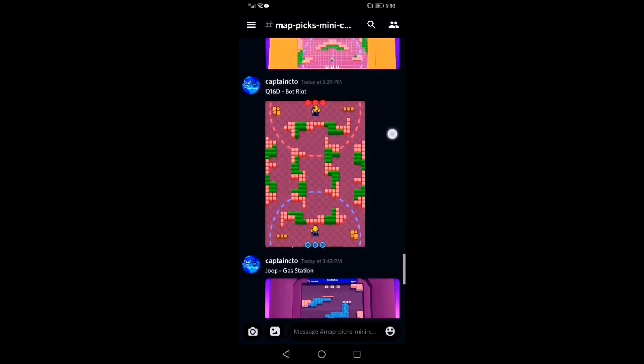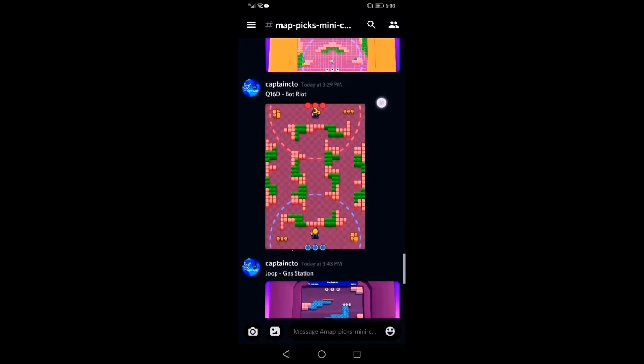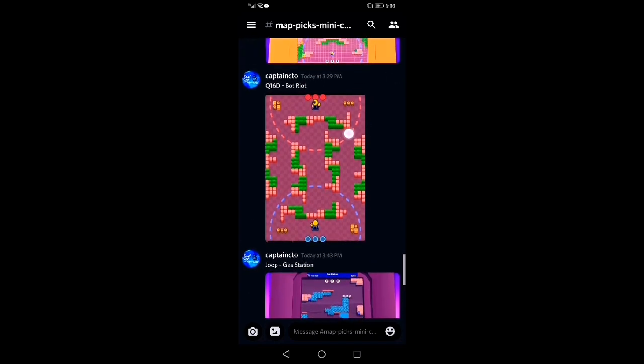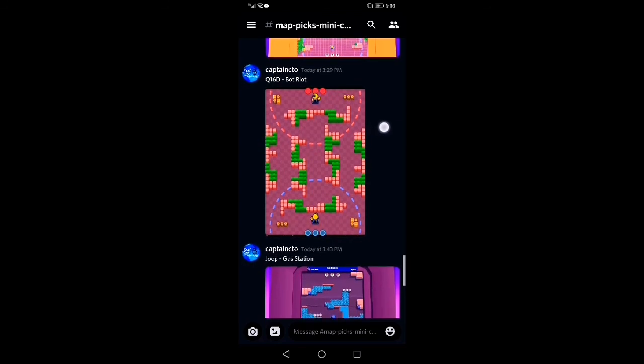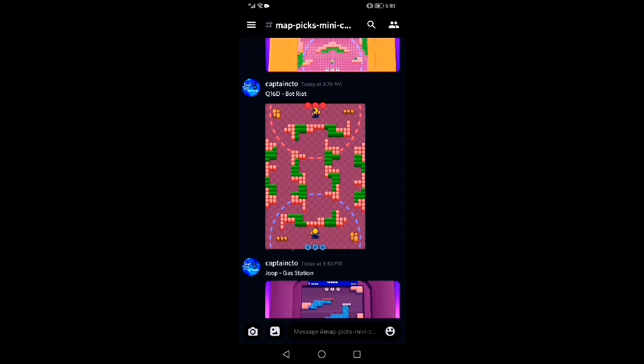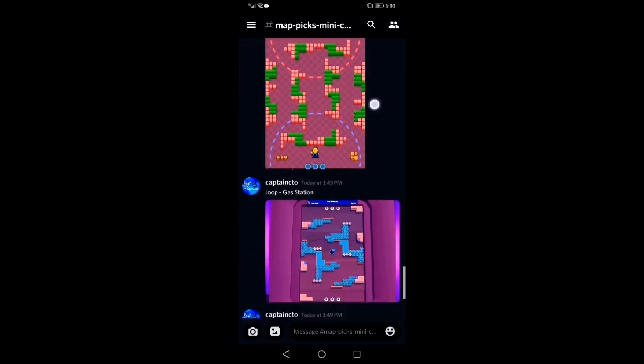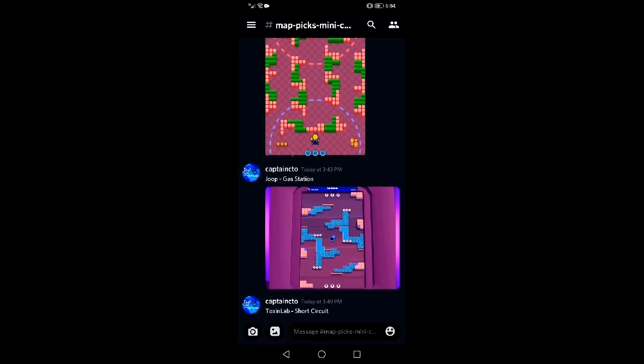The top right side is really good for Penny turrets — and you don't really want that many Penny turrets there. Q16D — Bot Riot. These aren't quite finger structures but they kind of look like them. Block variety isn't really that great, so that could be improved, but otherwise the blocks are fairly evenly distributed with no big flaws. Just the block variety that isn't that amazing.